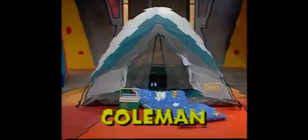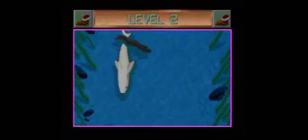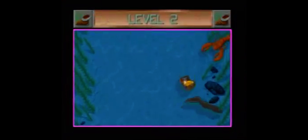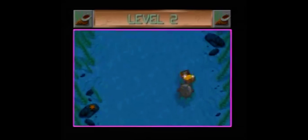Player two is on a sub search, picking up three sunken treasure chests from the sea floor while avoiding vicious sharks, explosive mines, giant lobsters, slippery squids, and electrifying eels. Scooping up a nuclear power cell will restore you to full strength.